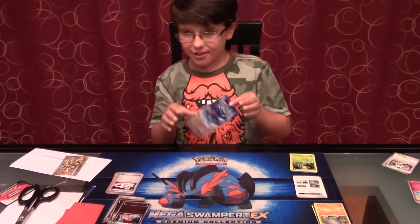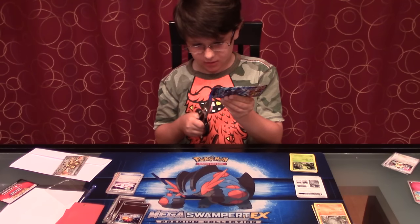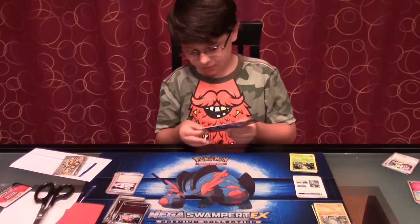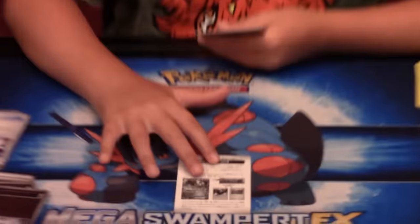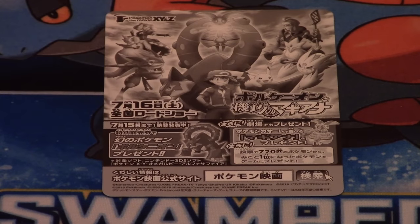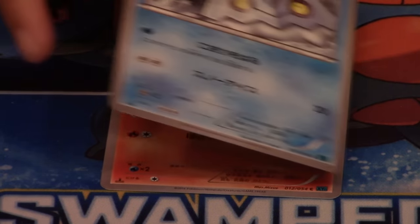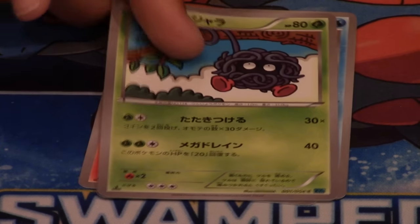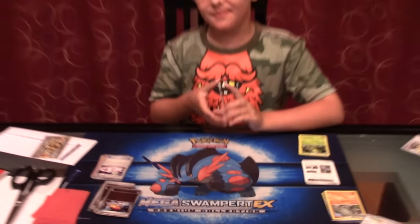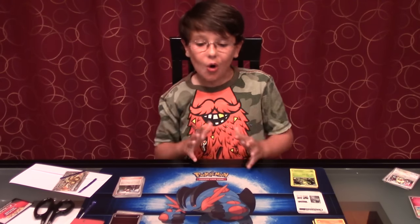So the final pack of Cruel Trader. Scissors also open Japanese packs. We have Monferno, Bergmite, Tangela, Armaldo, and Ninja Boy. So no holos, but I'm not upset.